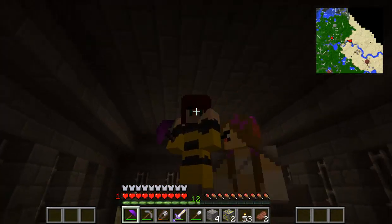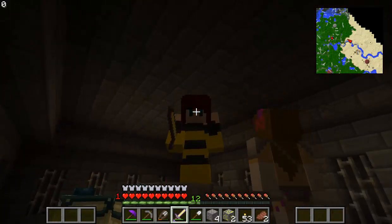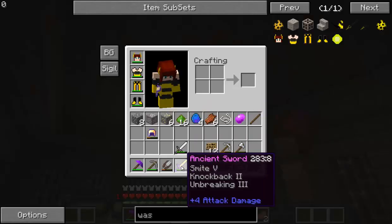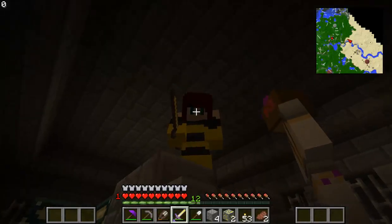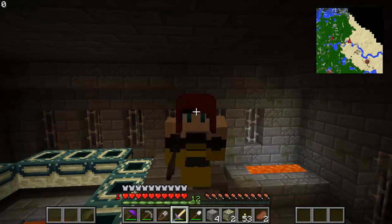So we're going to leave it here guys — that is all we have time for. Thank you so much for watching. I have lost my sword, but I've gained an Ancient Sword. Now this Ancient Sword has Smite 5, Knockback 2, and Unbreaking 3 — so that's pretty awesome. We're going to continue exploring this dungeon in the next episode. Thank you so much for watching. See you all again soon. Bye!